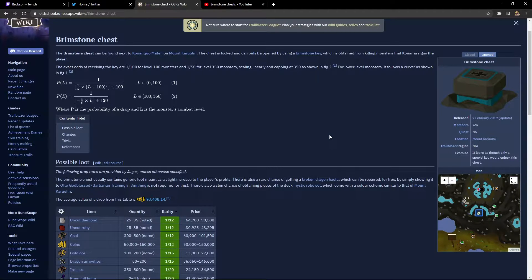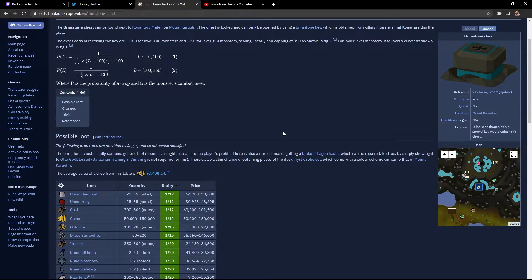As you can see I have the wiki pulled up for brimstone chests. You can get brimstone keys by killing slayer monsters from the slayer master Konar, and she will give you a certain amount of slayer monsters you have to kill in a certain area, and then it has a chance to drop a brimstone key. The chance actually depends on the level of the slayer monster. The exact odds for receiving a key are 1 in 100 for level 100 monsters and 1 in 50 for level 350 monsters.